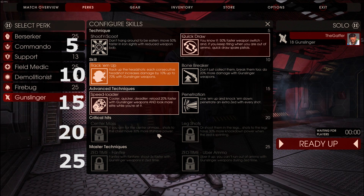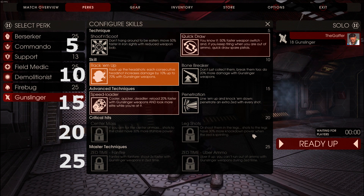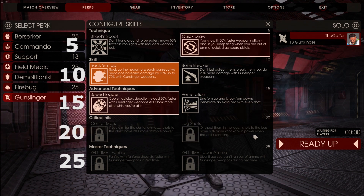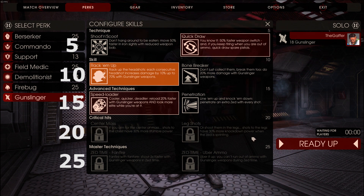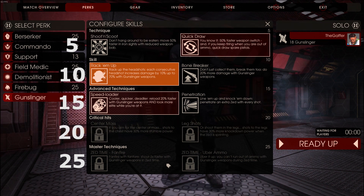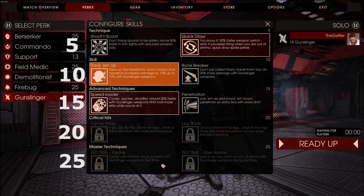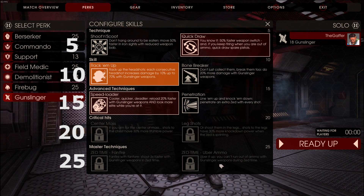At level 15, Speedloader I go for over Penetration. Generally you're not lining up enemies, so I don't see the point in Penetration — that's more of the support class's speciality. If you want to go for Penetration, it's up to you. But Speedloader — reloading quickly is really handy, especially when you've got so many guns that the Gunslinger can hold. Being able to reload them quickly is pretty essential. At level 20, which I haven't reached yet, it's pretty much a choice between stumbling from midsection shots or stumbling from leg shots. I would personally just go for the center mass one. If you're aiming for the head and you miss, you'll hit the body and you can utilize the stumbling there. I haven't tested this out yet though, so I don't know how useful the leg shots potentially are. Center mass seems like the more useful option.